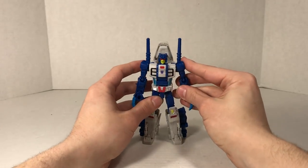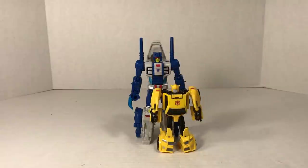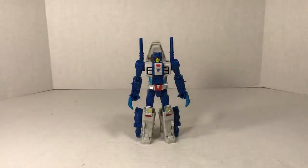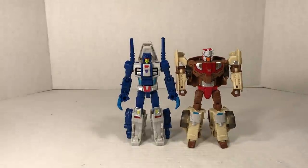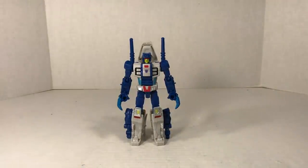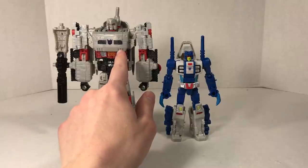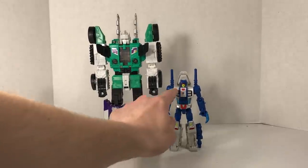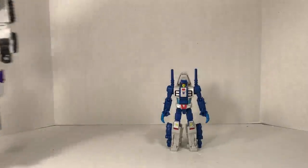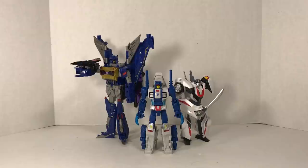Now let's get into some robot mode size comparisons. Here he is next to Legends Class Bumblebee, who comes just about to his waist. Deluxe Class Chromedome - Ripper Snapper is surprisingly a fair bit shorter than Chromedome at the head, though he's got his kibble giving him some extra height. Voyager Class Megatron - he just comes up to a little bit above those lower chest details. Leader Class Six Shot - he comes up to the middle of the skirt panel. And here he is next to the channel's mascots Soundwave and Wheeljack, sharing the blue and white of them both.